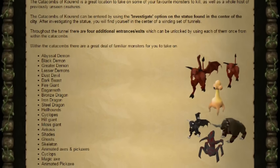These include: Abyssal Demons, Black Demons, Greater Demons, Lesser Demons, Dust Devils, Dark Beasts, Fire Giants, Dagannoth, Bronze Dragons, Iron Dragons, Steel Dragons, Hellhounds, Cyclopses, Hill Giants, Moss Giants, Ankous, Shades, Ghosts, Skeletons, Animated Axes and Pickaxes.